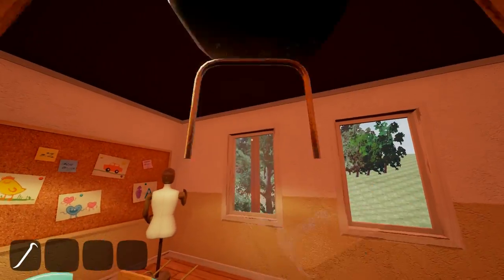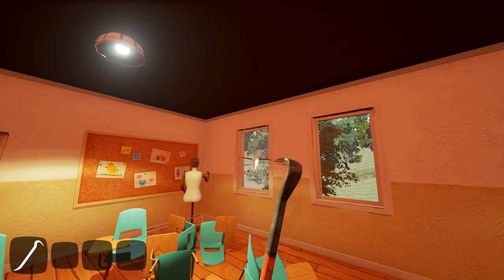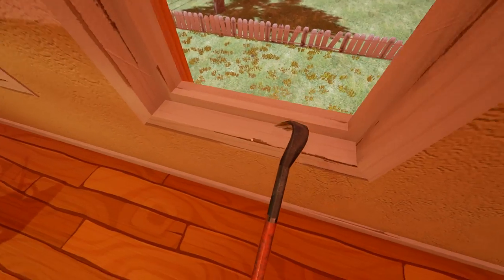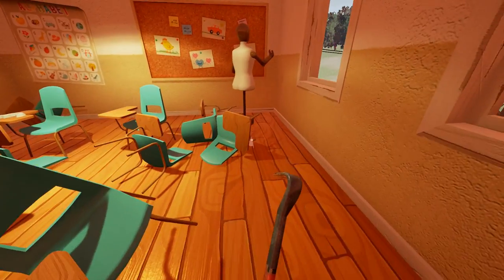The shovel goes through the window! That's weird, man. That's really weird. Can we throw a paper airplane out? Oh, we can't. So we can throw a shovel through a window but a paper airplane breaks it.